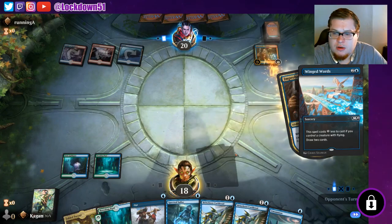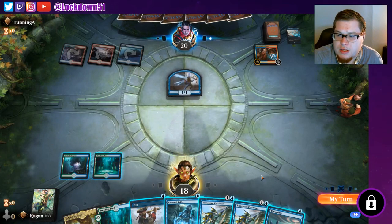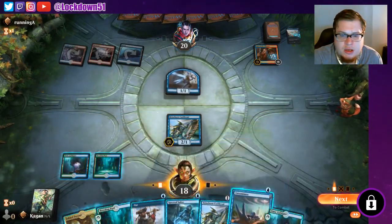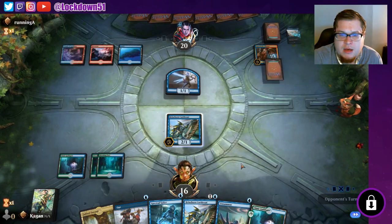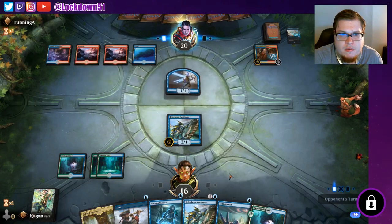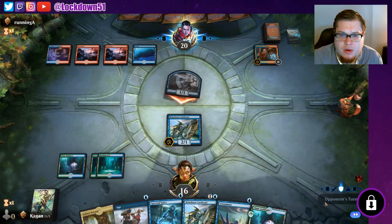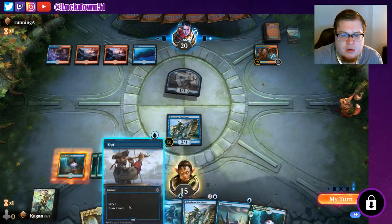I don't have a way to deal with that so we're gonna draw two and create a Fairy. Nothing I can really opt into here. Just one — that's not too bad. Let's keep down a Brineborn. I think we're just gonna go Breeding Pool again, take a little bit of damage. Pass. Could flash in Spectral Sailor but we're not gonna do that — just gonna see what they want to do.